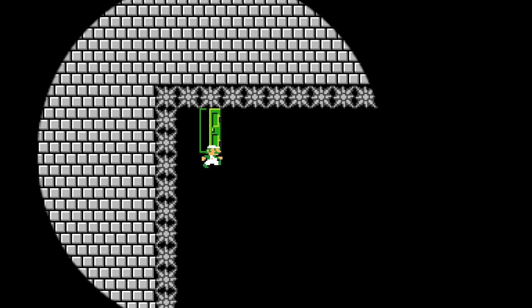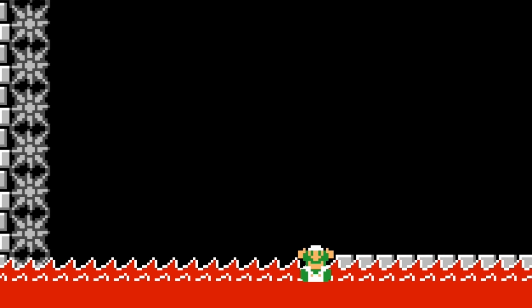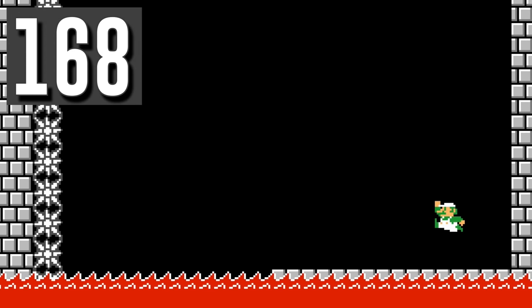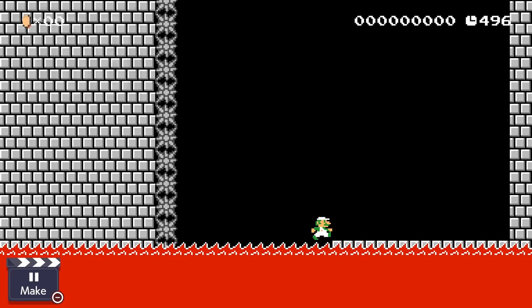Luigi opens a door to a fiery inferno of death. He needs to fall gracefully to get onto a safe platform, but can't seem to make it far enough to the right. Luigi can actually hold jump as he enters the door, and that will let him have a tiny bit of extra distance while falling.